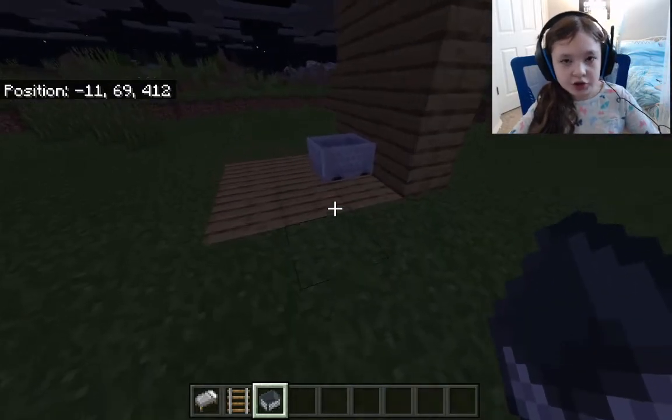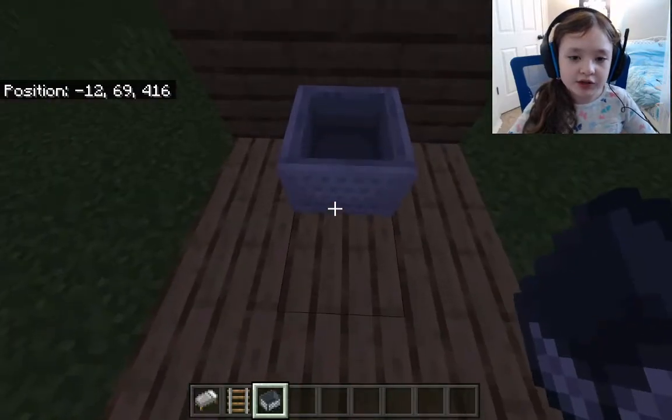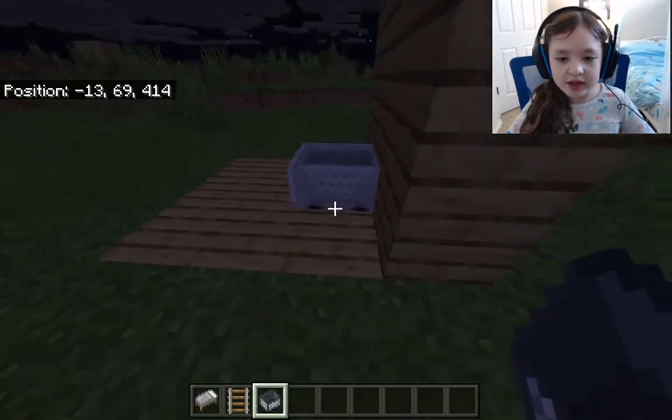Break the rail — it'll turn if you're facing the right direction. You want it to look like that.